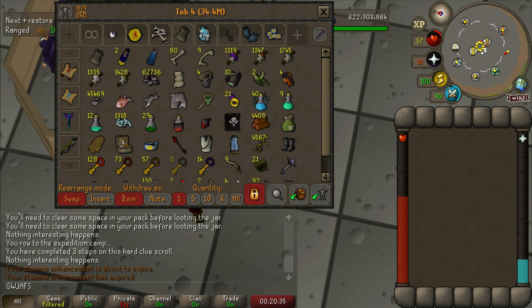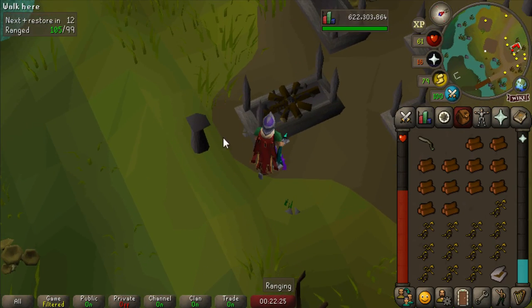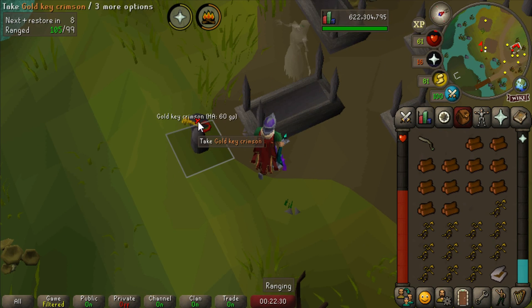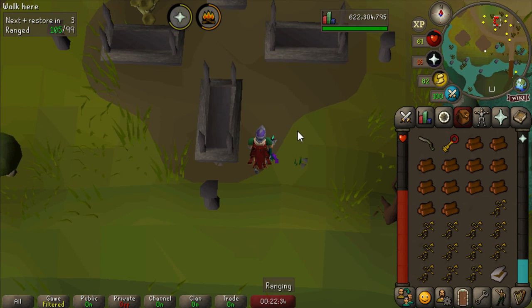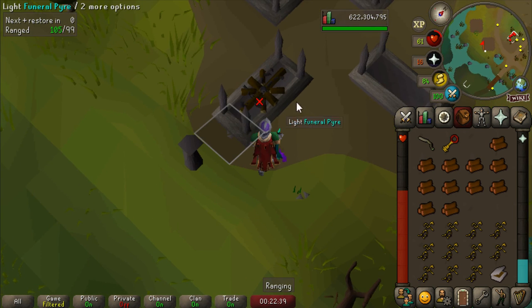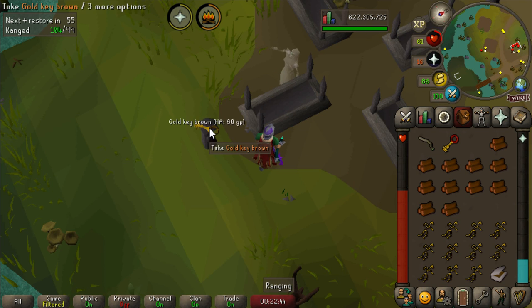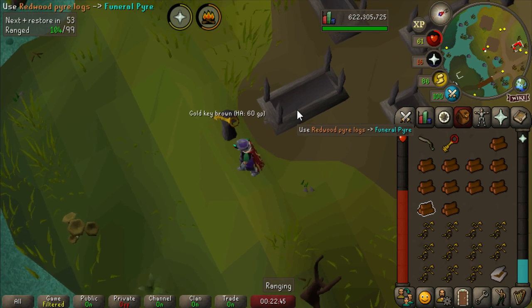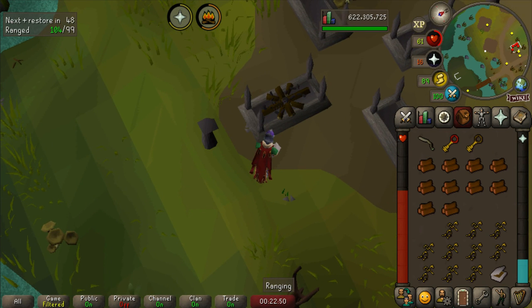Now I have a bunch of Urium Remains and Redwood Pyre Logs, and we get to go burn those. The way you do this — you put the pyre logs down, put the remains on top, burn them, and you have about an 80% chance to get a key. To get an elite clue from using a key on the chest, it's about a 1 in 144 chance. It's about two elite clue completions per hour on average doing this — it's better than anywhere else in the game as far as I'm aware.